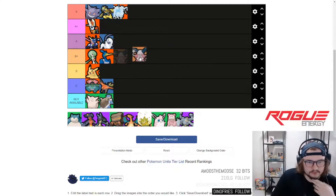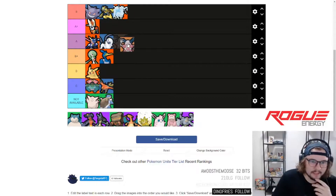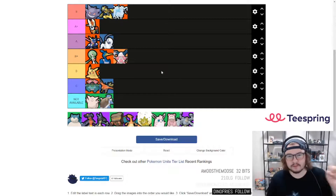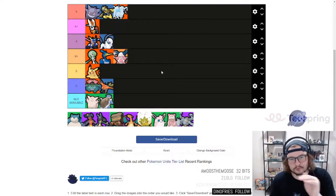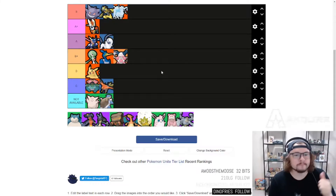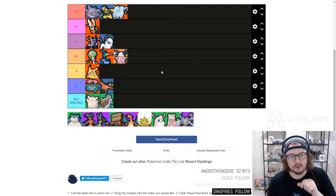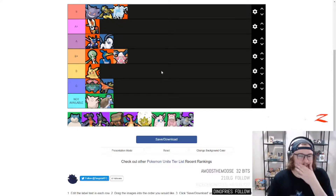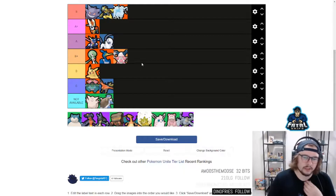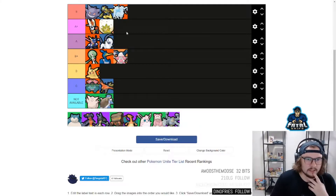Jumping into the two supports. Starting with Mr. Mime — I'm putting him at B+, though personally it feels more like A minus. I think this character will have a higher skill ceiling the more skilled the players you're against. Mr. Mime's ultimate is very very strong, you have a lot of good zoning with the wall, pretty decent damage output if you're able to hit through the wall, and the stun is pretty decent. It's very hard to place this character based on skill ceiling, so B+ for Mr. Mime.